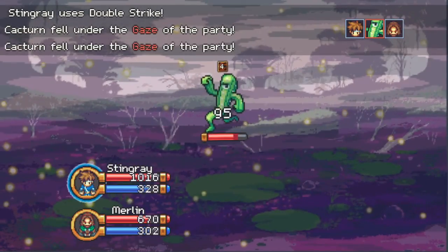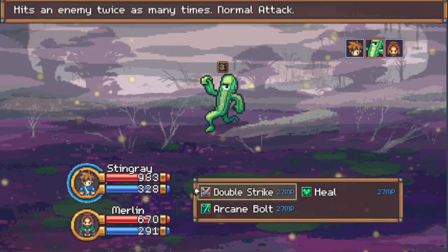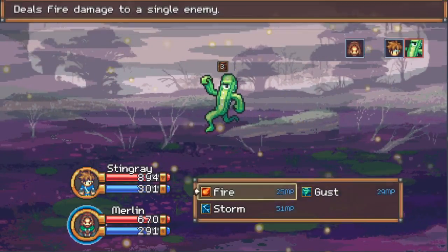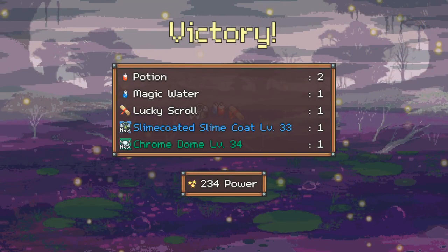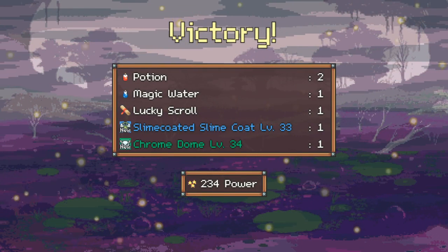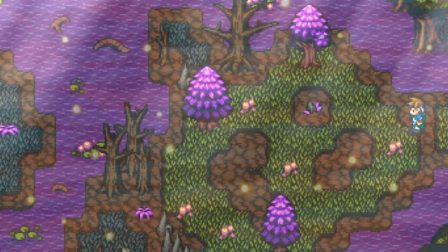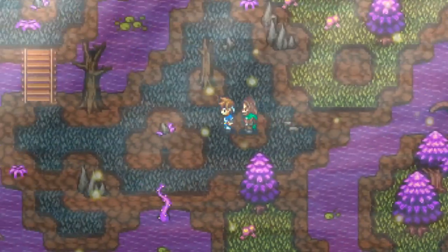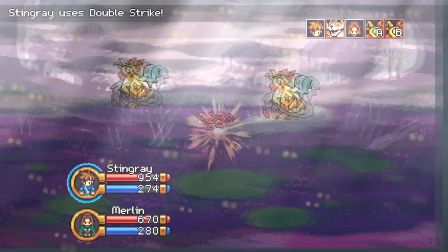We've been making good progress. In the last episode we made some pretty good progress and hopefully we'll be able to make some progress in this episode as well. It came down to choosing the right items and just pushing for it. Items make a lot of difference in this game — really, really make a huge difference.